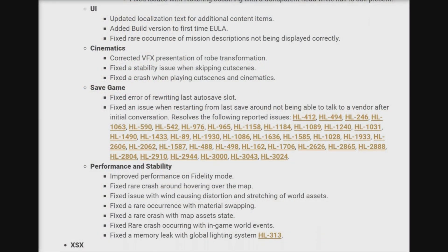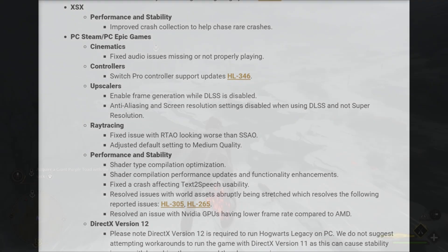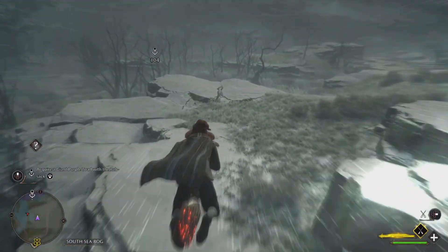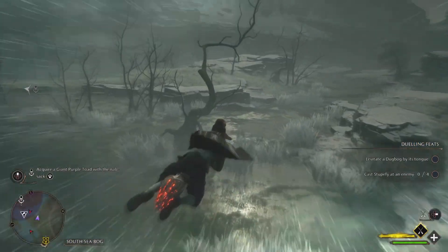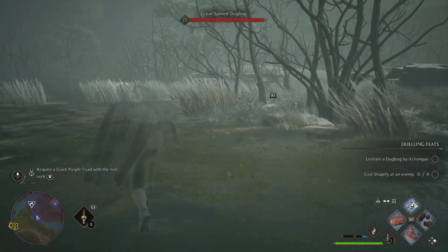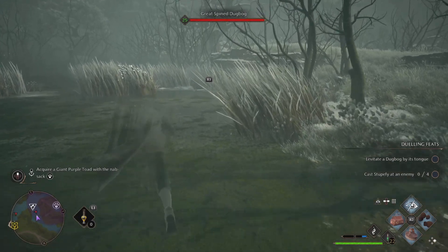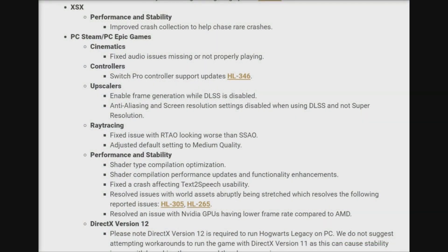HL-313. Now for Xbox Series X, under performance and stability, improved crash collection to help chase rare crashes. For PC Steam and PC Epic Games, under Cinematics: fixed audio issues — missing or not properly playing controller. Switch Pro controller support updates for HL-646.